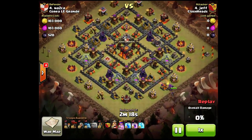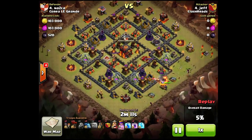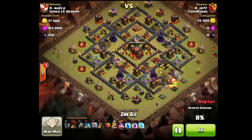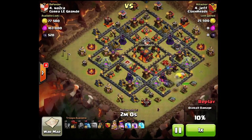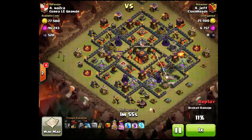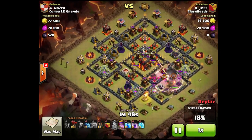Here we got a prime example of Quad LaLoon. Get Golem and Heroes in one compartment to take out the Archer Queen and Air Defense. And from that point on, if that goes down, he will zap the Clan Castle and proceed with Lava Hound drops from the bottom. Because, as you can see, the Air Sweeper is in a really bad position — I don't know what it's waiting for over there.